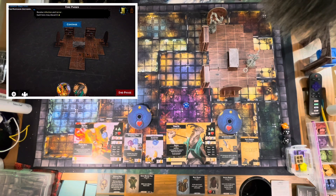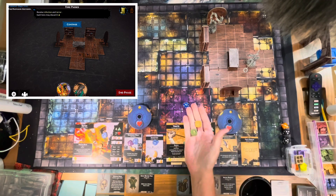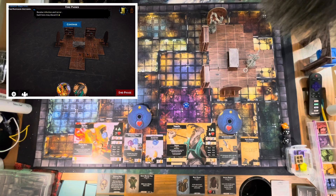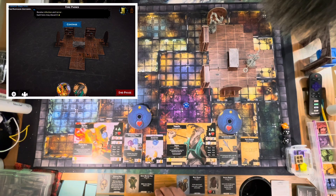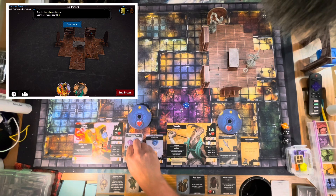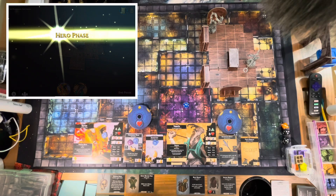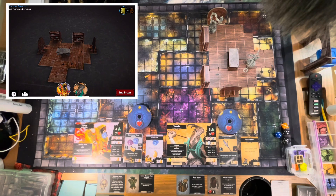In the end phase we resolve infection and terror — neither hero is infected or terrified so we skip those. We each actively rest, removing one fatigue each. I keep one fatigue token in place strategically, remove the others, and we move on.